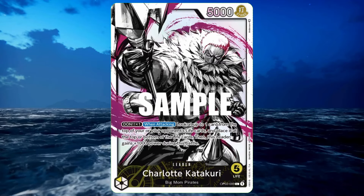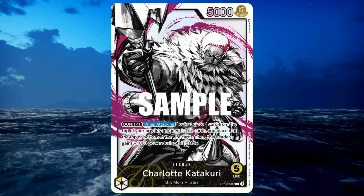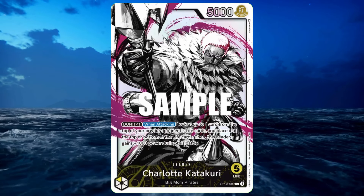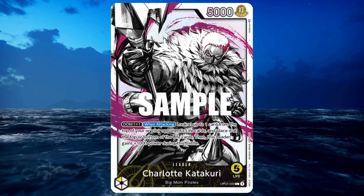What up everybody, going over the deck profile for Katakuri, a yellow leader. With him, if you add one Dawn and you're attacking, you can look at the top life card of you or your opponent and either leave it at the top or move it to the bottom. It adds 1k to your power when you're swinging. If there are no life cards, it still adds 1k power — you don't actually have to check, it's just a plus.